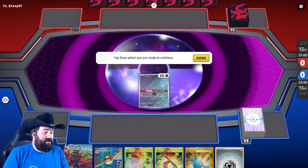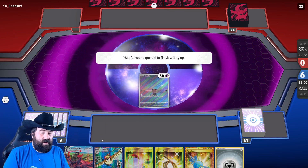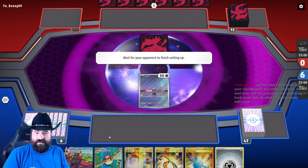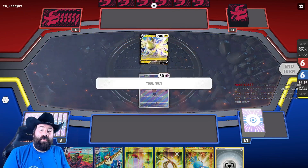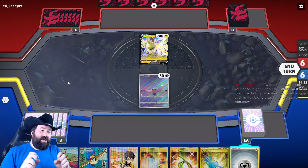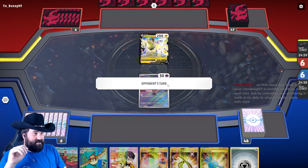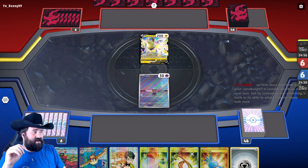Starting with Cleffa is pretty nice. It would be great if we had more things to play out of hand so we could draw more cards. Not being able to attack — well, this might be a very quick game, y'all. They're — okay, they are playing Pokemon V.